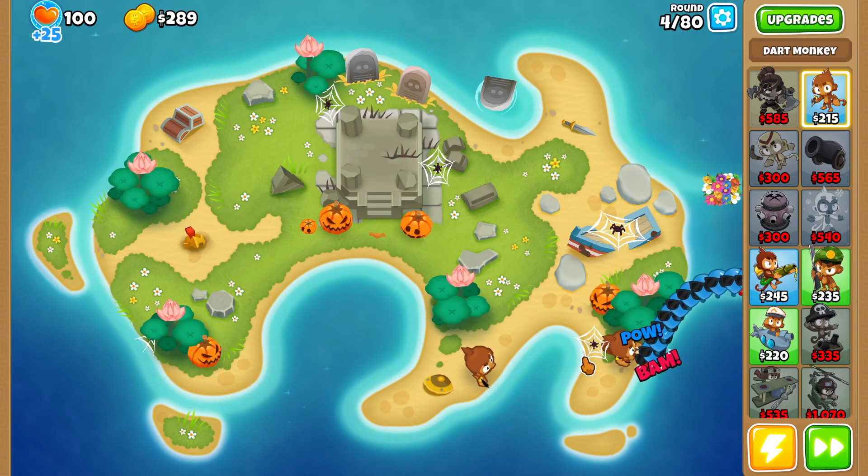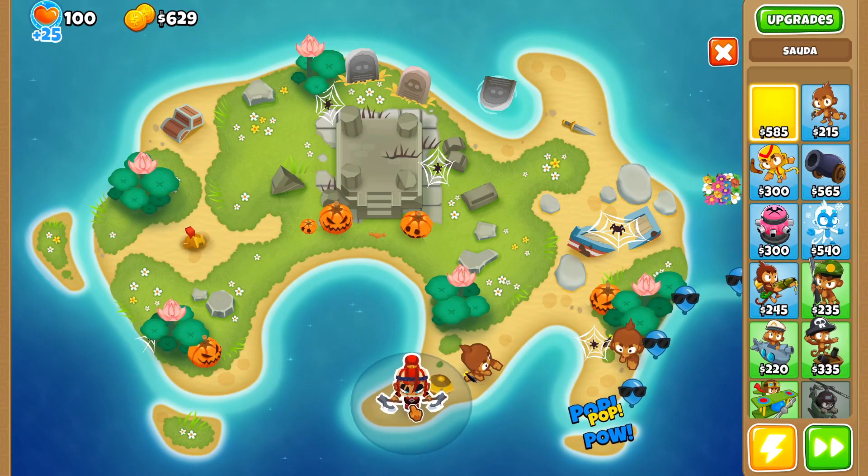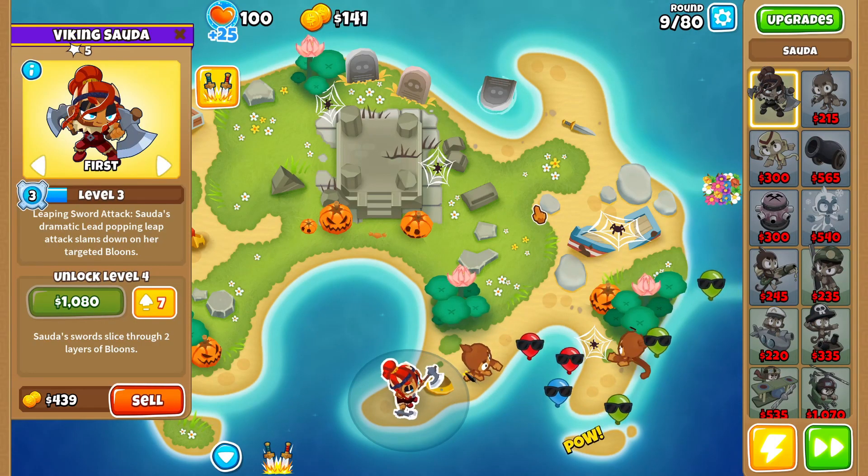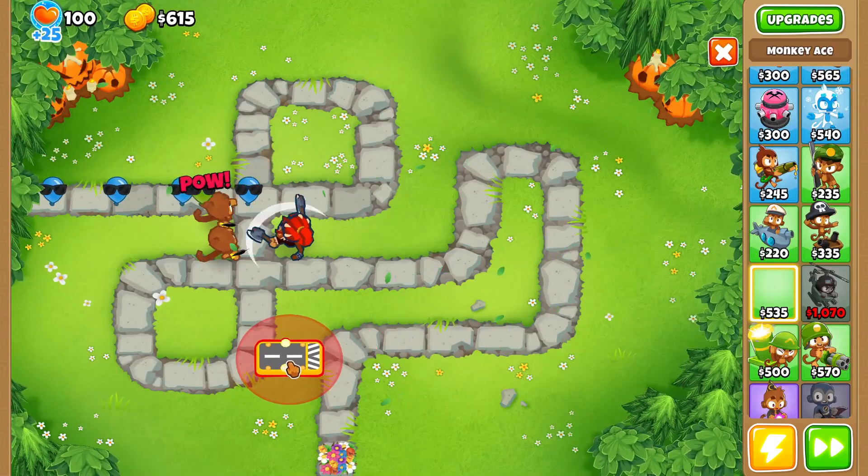The first thing we'll do is start off with two dart monkeys placed like so. On round 8 we're going to buy our Soda, and when we place down our Soda we want to make sure she's covering as much of the track as we can possibly get her to cover.